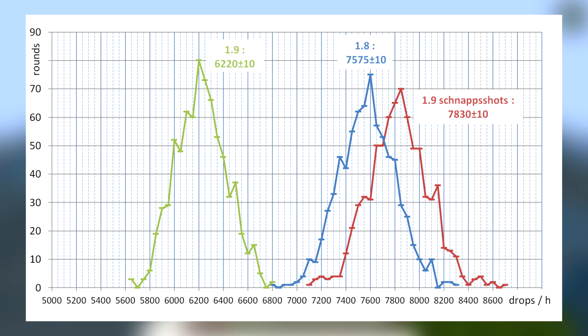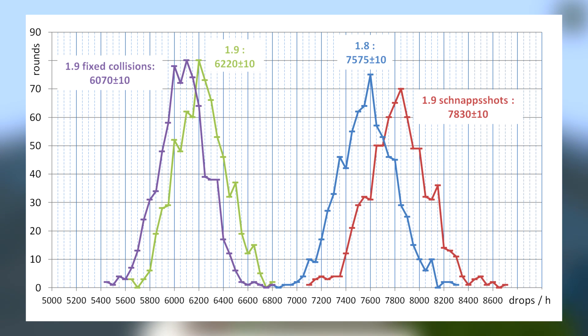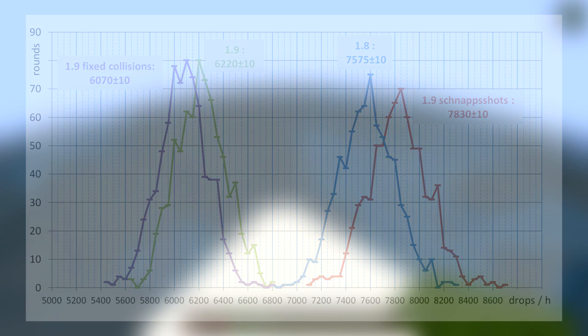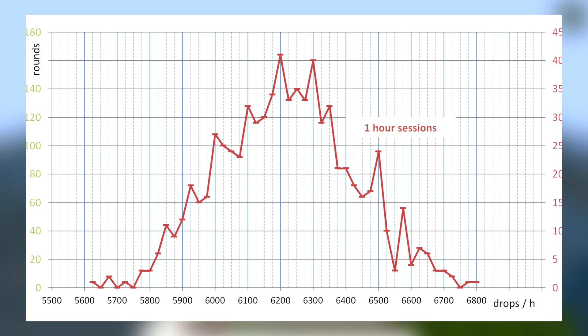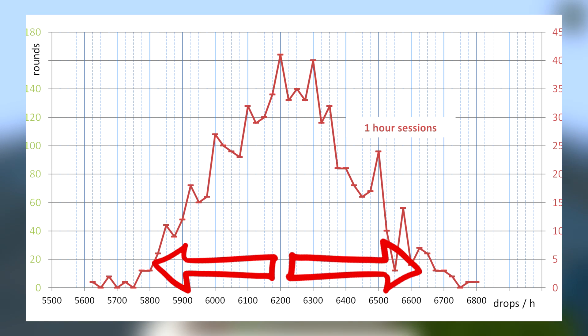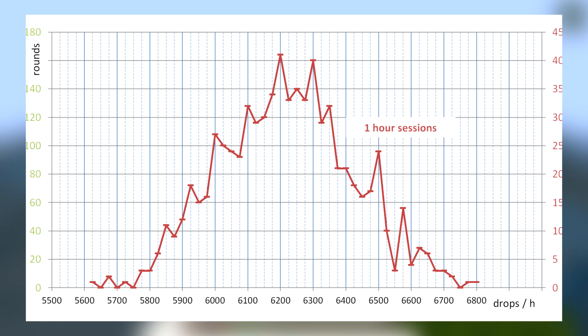Since it is still possible to make a 100% efficient witch farm due to the no-entity-collision bug, I decided to fix it myself just to estimate performance without the bug — resulting in 6070 ± 10 drops per hour, meaning 100% efficient survival designs would no longer be possible. Finally, note the variability in the one-hour session results: you can easily be up to 400 drops away from the actual farm performance. To be within 100 drops of the true result, you need to report results from a 16-hour AFK session, or at least 16 separate one-hour sessions.